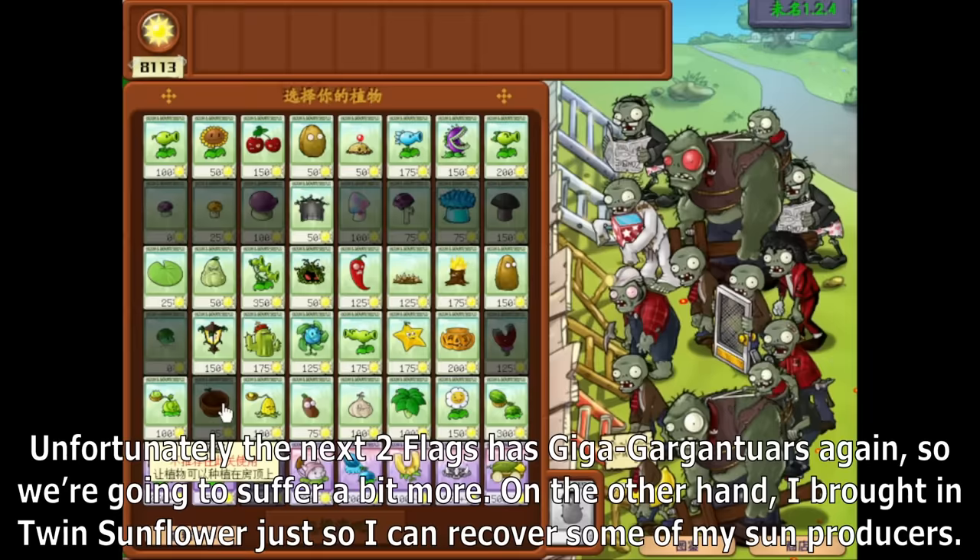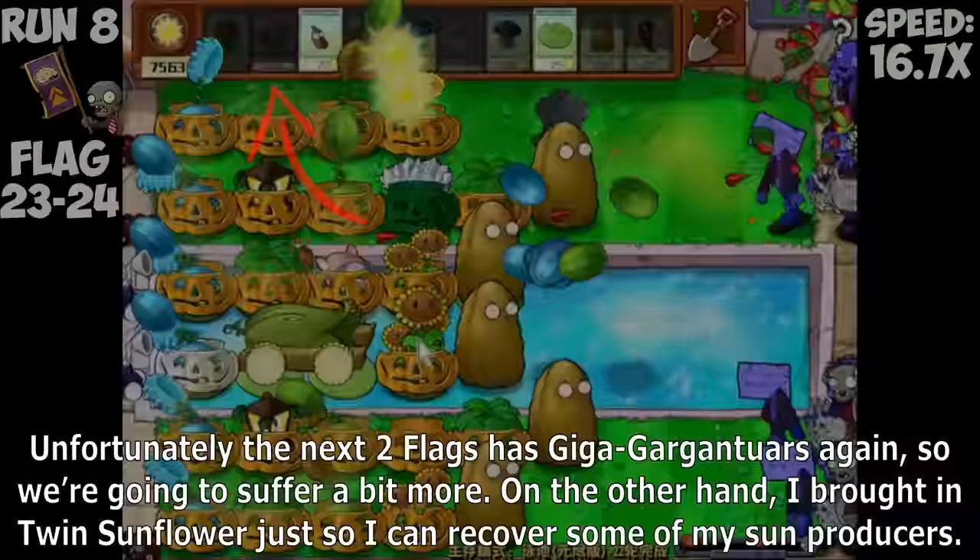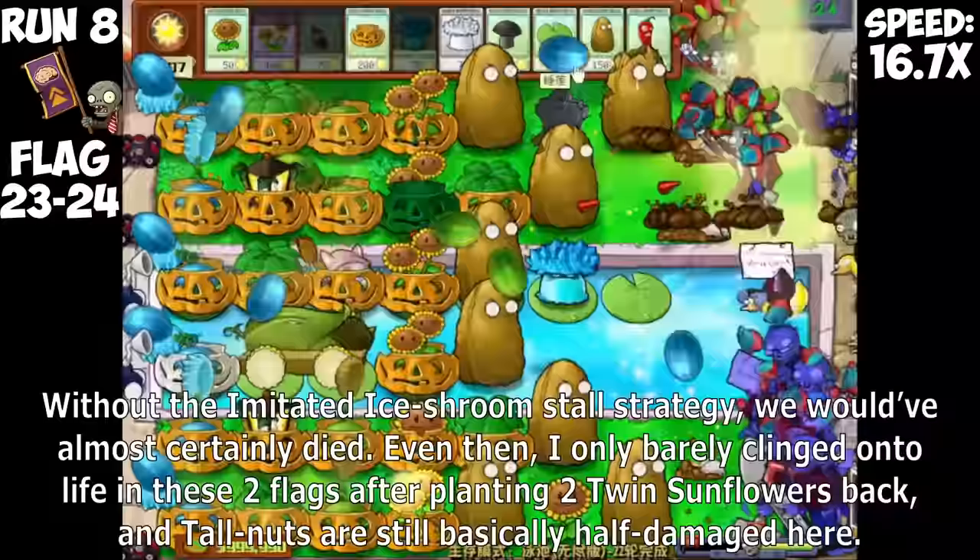The first Giga Gargantuar comes in our top lane and now we need to be extremely careful as a load of zombies is infiltrating our defenses. Doom Shroom is back just in time — with a massive stack of Pumpkin Zombies sealing everything up, it's almost impossible to clear out zombies without instants. Melon Pulse do enough to stop the zombies and we Doom Shroom at the final wave to clear out the horde. We took about 2,000 Sun worth of damage in this insanely difficult flag. Unfortunately the next two flags are Giga Gargantuars again.